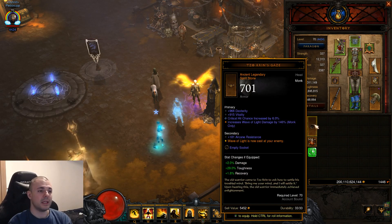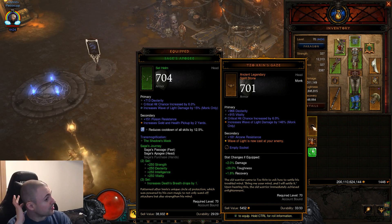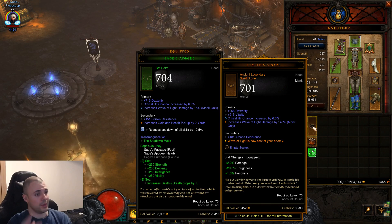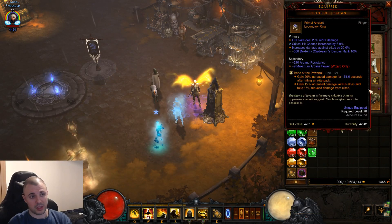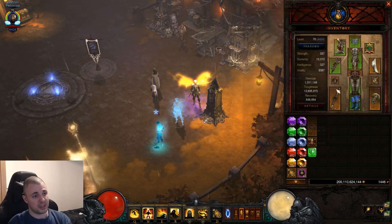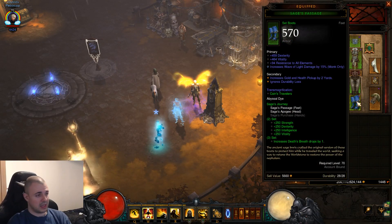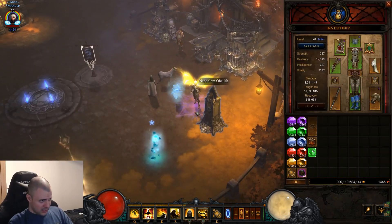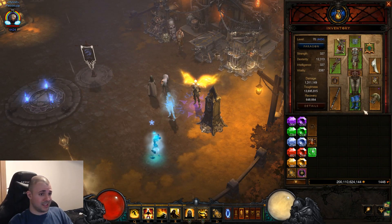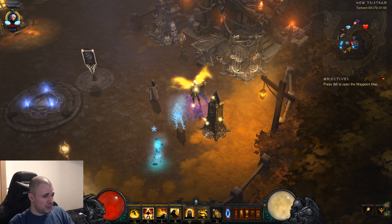I'm also going to show you the build using the spirit stone here — Tsuk Quince Gaze, or whatever it's called. I'm going to show you that it does work with low paragons if you use this and the Zeistone instead of Bane of the Powerful. So you just switch out Bane of the Powerful and use the Crudus Boots as well. Sometimes you'll run out of spirit, but it'll generally be fine. Let's jump into the rift to show you the build.